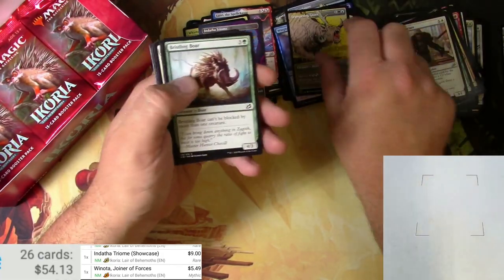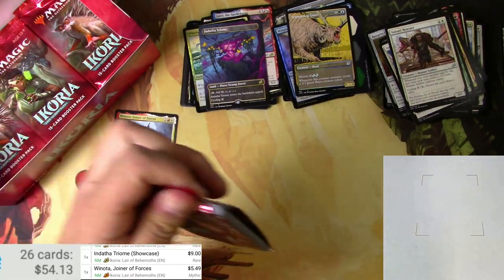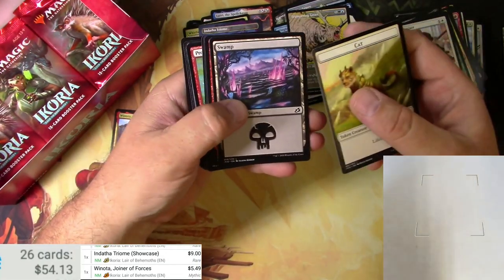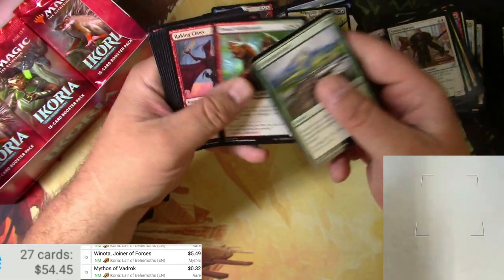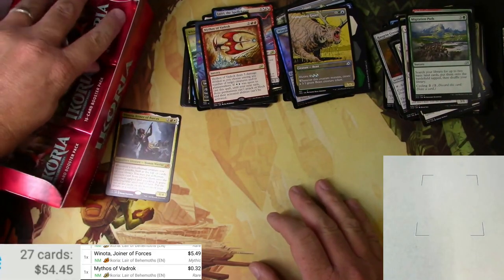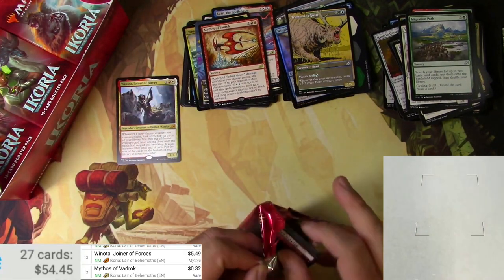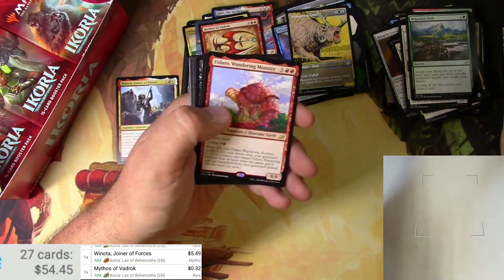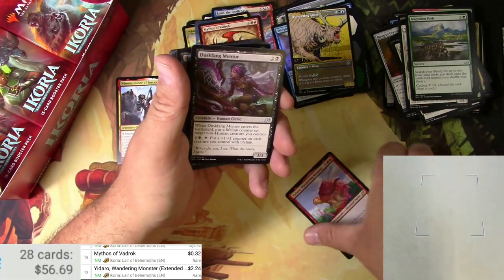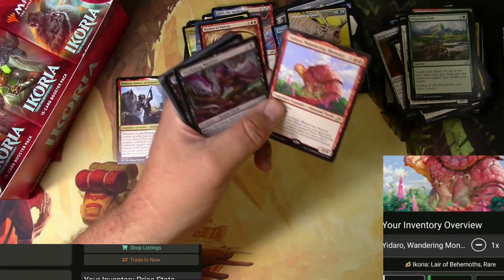There's a Trumpeting Gnar — Showcase alternate. All the way down. Mythos of Vadrok — 32 cents. No alts. Soldier, Rugged Highlands, and a Yadaro Wandering Monster — it's a Rare, not a Mythic rare. It's the regular version for a buck.